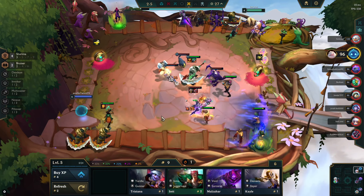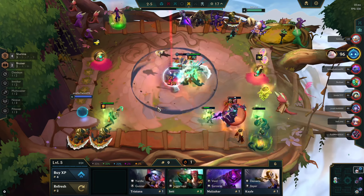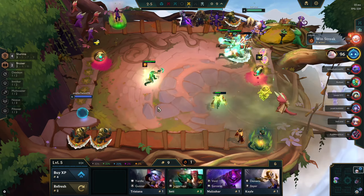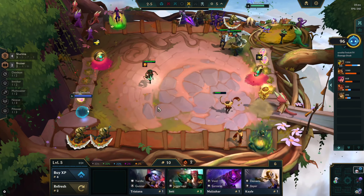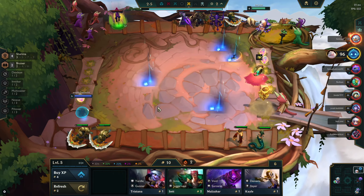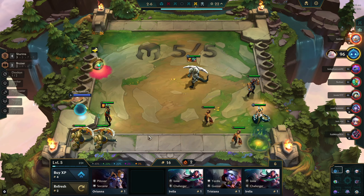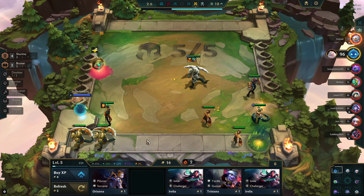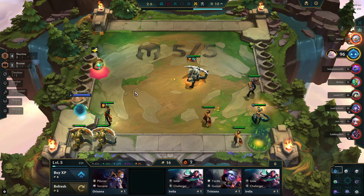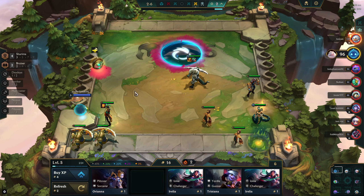It's like Bob Ross — you don't just pick up a paintbrush and start slapping the canvas. You start thinking in your head: what do I want this to end up like? I'm holding on to the Renektons here on my bench because Nasus is a much better tank than Renekton, and we don't want a Sunfire and Spirit Visage on a one-cost unit versus a four-cost unit. So we're orchestrating and dancing with the game to get what we want.